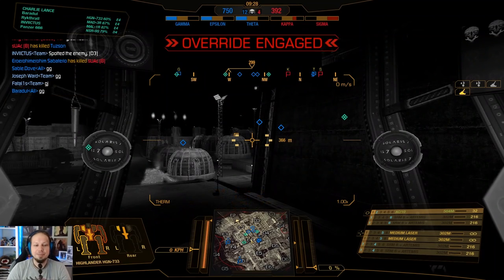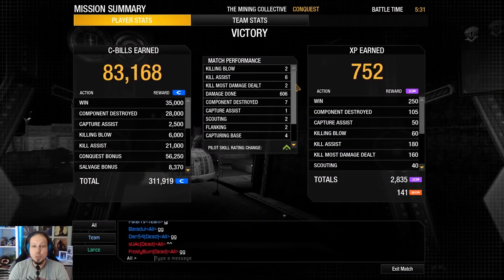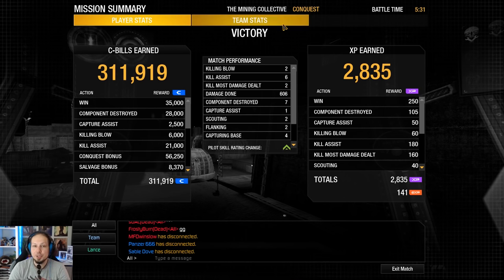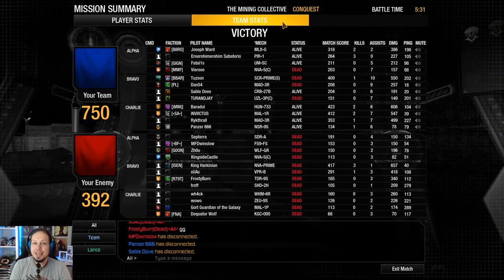GG. The Highlander — definitely a nice tip of the spear, mech. You can just go in and overwhelm the enemy quickly before they can do anything in return, and that's what we did today. We have two killing blows, six assists, 606 damage, and seven components destroyed. That was your daily dose for today, everybody. I hope you enjoyed it — don't forget to leave a rating or subscribe to the channel. If you want to support the channel, go to the description for the link to my Patreon page. I hope to see you on the battlefield. Goodbye!